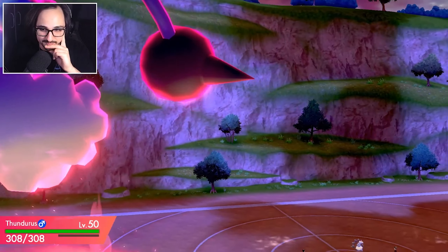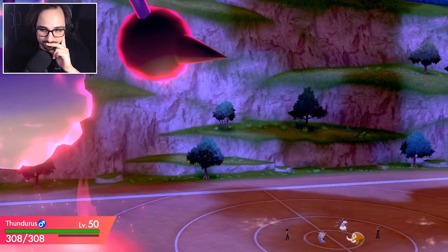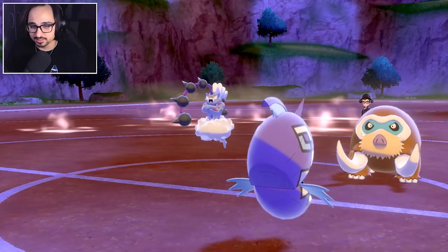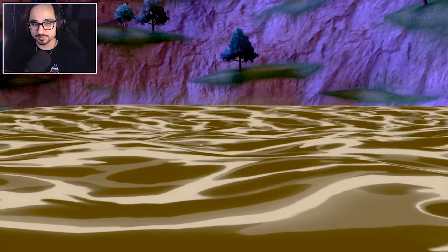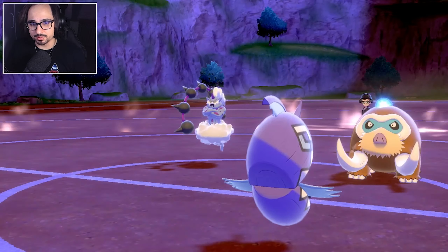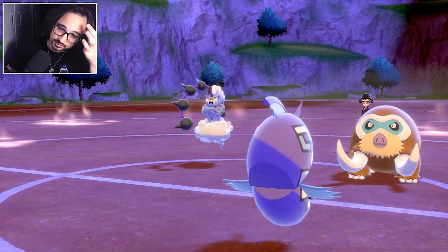I think my opponent Dynamaxes their Mamoswine — that seems like their best option. But no Dynamax. Okay, that's even better. We'll just go for a straight Icicle Crash. I might actually be able to take that. I'm happy I'm getting this Muddy Water off. Nice crit on Mamoswine! It does have a Sash though. So I guess we have to KO Mamoswine here. Of course I got the Accuracy Drop — so bad. I have to go for Thunder onto Thundurus and a second Muddy Water. They're Dynamaxing.